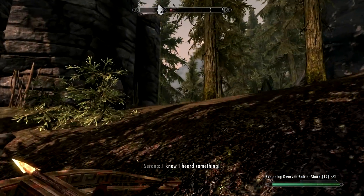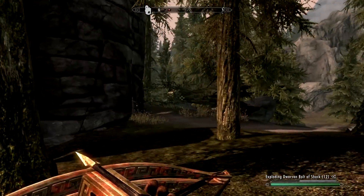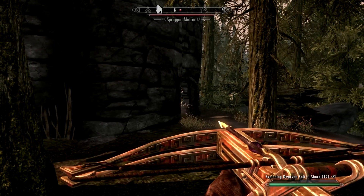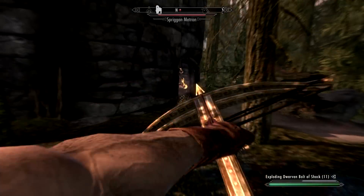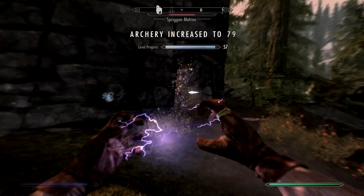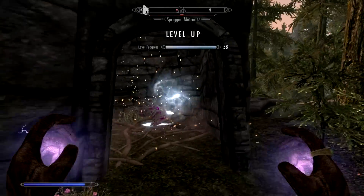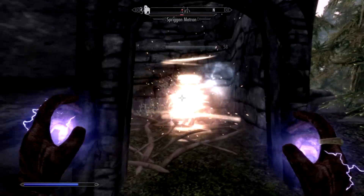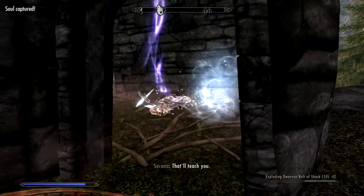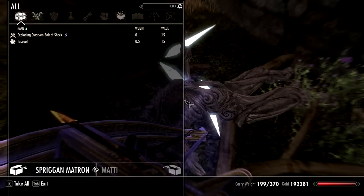Hello my friends and fellow YouTubers, welcome to episode number 25 of the Dawnguard walkthrough. We have some Skyrim battle music going on and it's because of this Spriggan Matron that is currently glitching in the opening of this — what is it, a ruin of some kind? Maybe a watchtower? Anyway, it's time to level up and it's been a while since we did that so it's gonna be interesting.